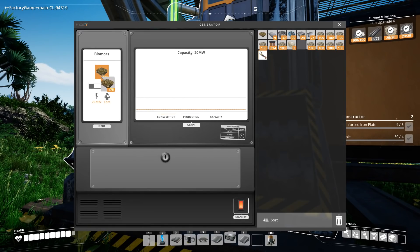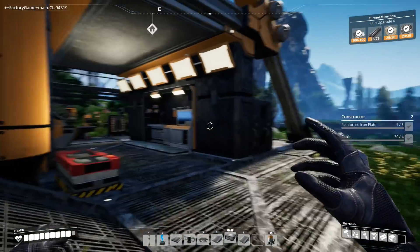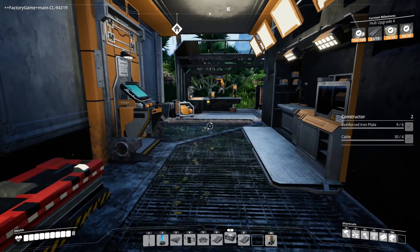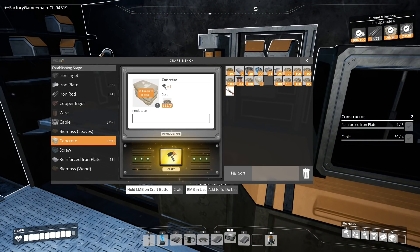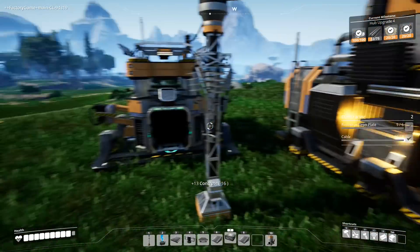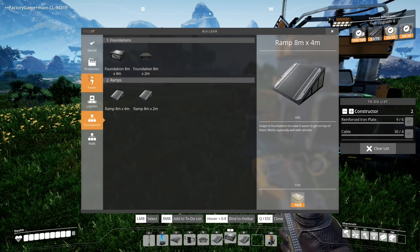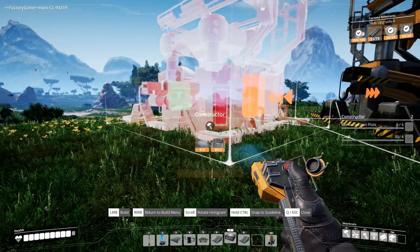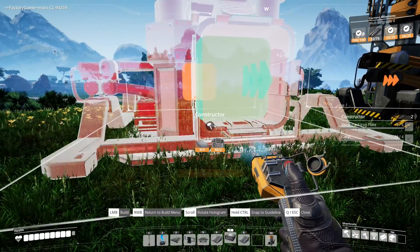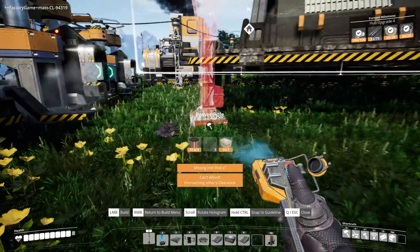Okay, we can load that up, which is good. I do need to top these up, and I need to turn all of this stone — I've got a vast pile of it — into concrete, which is going to take me a little while. I'm going to be a bit smart and do that using a constructor. I want a couple of these, so we'll put one here and one here, and put a power pole.